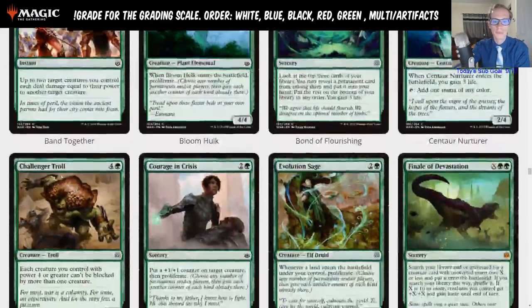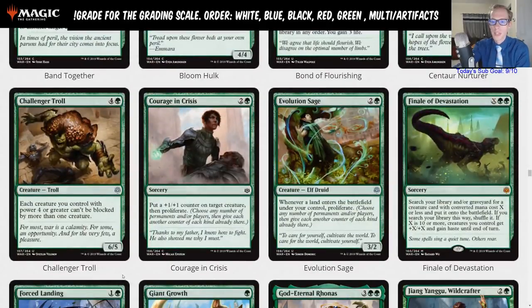Challenger Troll — four and a green, 6/5. Each creature you control with power four or greater can't be blocked by more than one creature. Just a limited card. Courage in Crisis — two and a green, sorcery. Put a +1/+1 counter on target creature, then proliferate — so you get two counters on that creature plus proliferating. Still just a limited card.